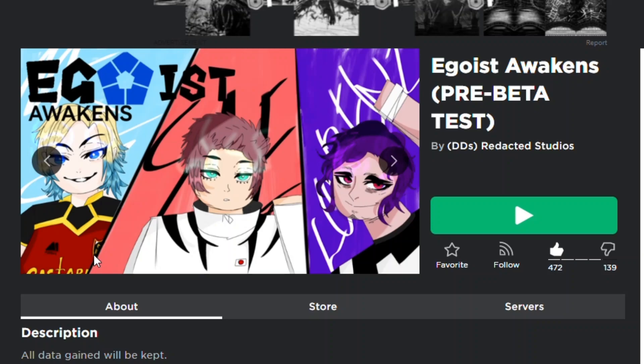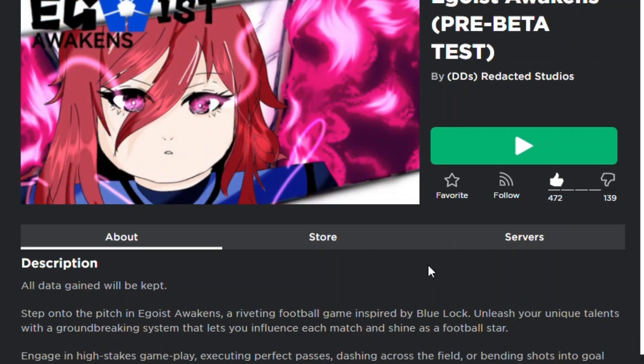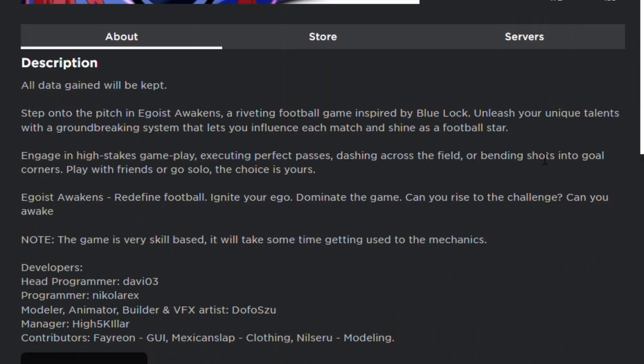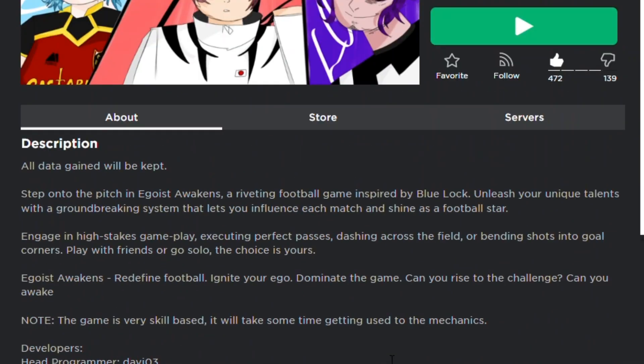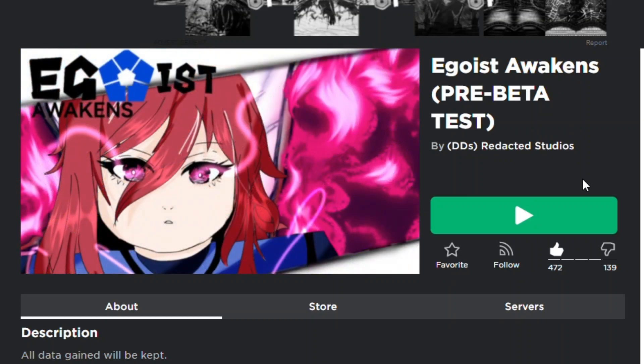What's going on YouTube, today we're playing Ewest Awakens. This is in a pre-beta test - do know that everything in the game will be saved, as it says in the description. They updated the game today and added a few codes and stuff so you can re-roll your clans. Clans give proficiencies towards your trainings in the gym and stuff.